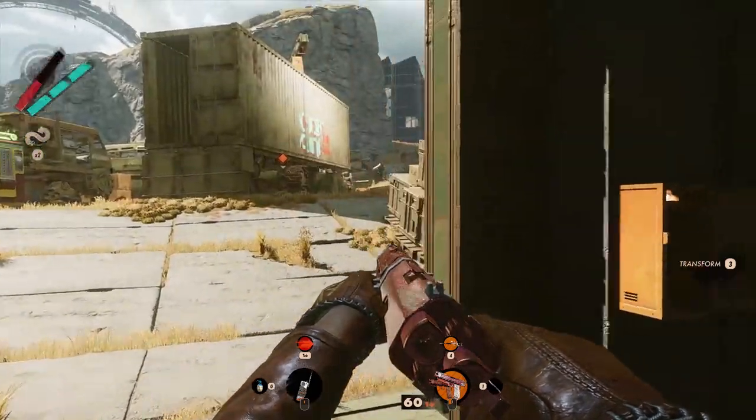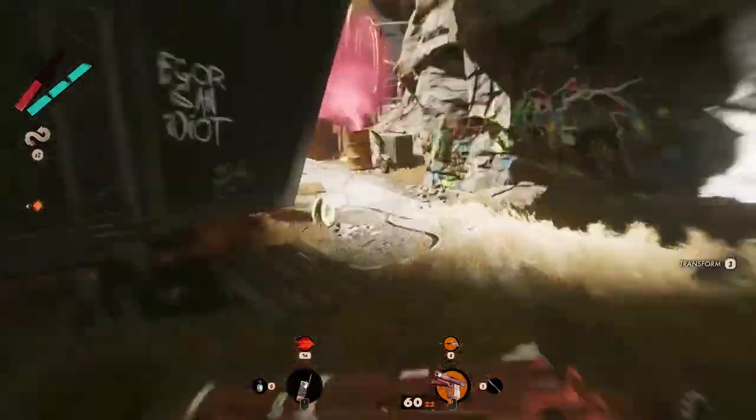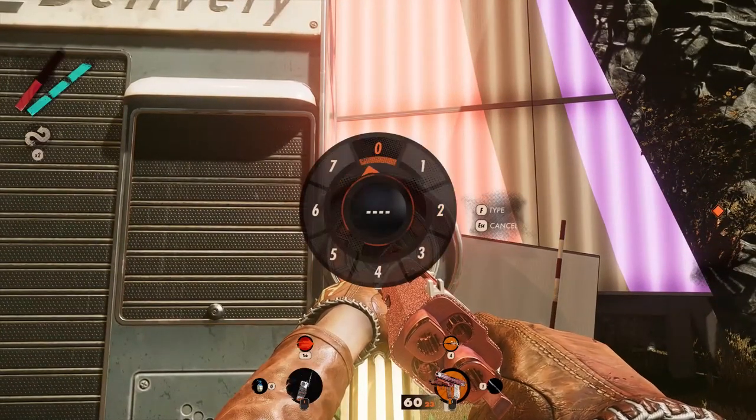Now get out from the bunker and run all the way back to the red cabin. On the right of it you will notice a delivery booth. Use the code on it in order to make a code sign in the discoveries.